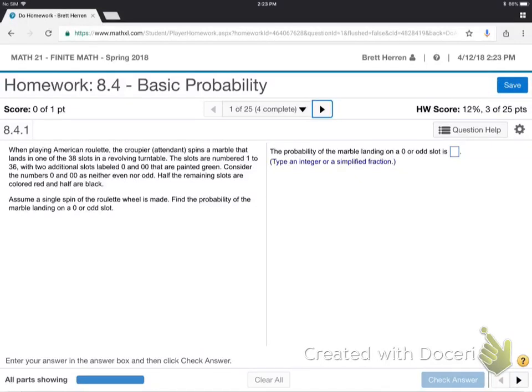Okay, so we're playing roulette. Do you know how a roulette wheel works? There are the numbers 1 through 38, and then there's 0 and double 0, which are green. Does that make sense? Do you know how this works?